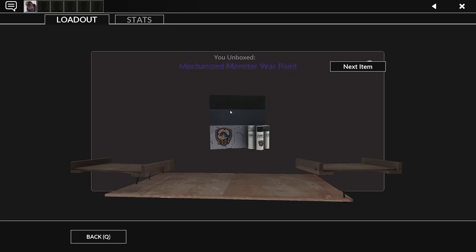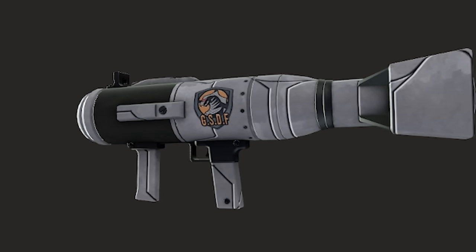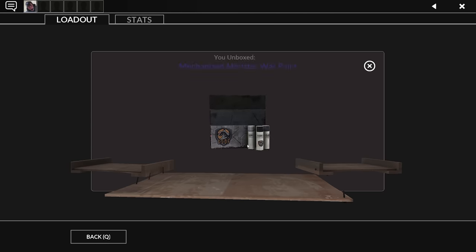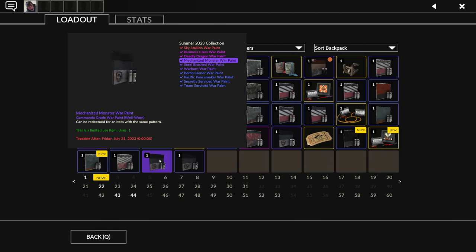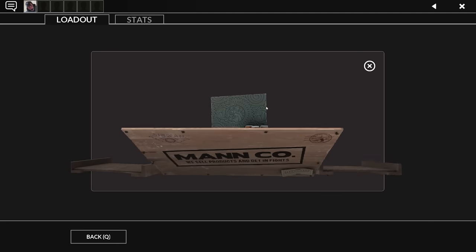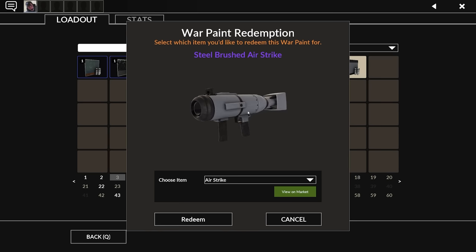This is definitely the factory new because it doesn't have the little coagulating goop at the end. What does GSDF mean, by the way? Another bomb carrier — these skins were made in a bomb factory. We literally got the exact same skin twice in a row: two Mechanized Monster war paints, both well worn. Another steel brushed! I get to steel brush two weapons? Yeah, I like that.